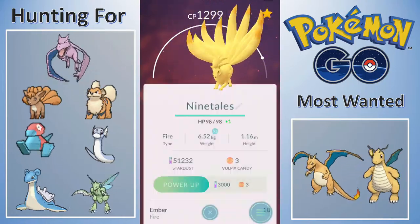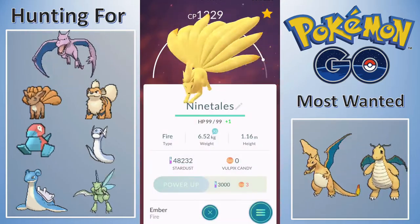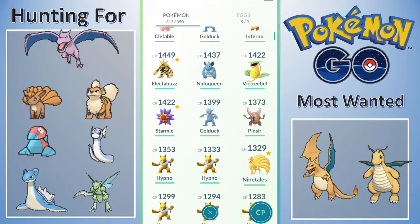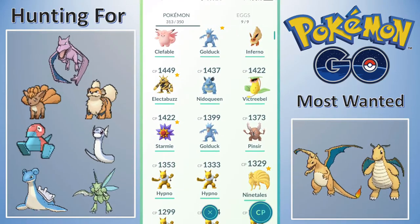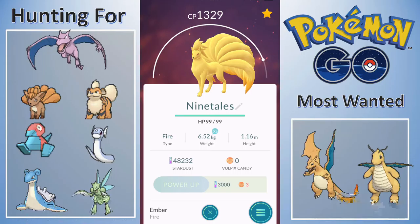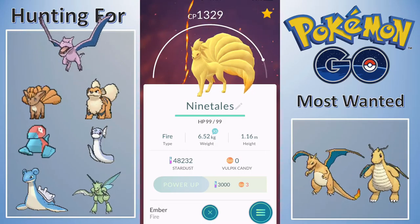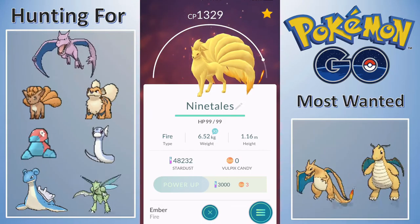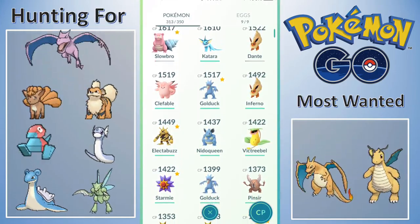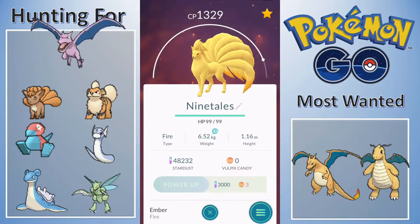I need to start saving Stardust again - I'm not being very stingy with my Stardust. We're gonna eclipse 1300, so it's 1329 Ninetales. Getting a really nice Ninetales going now. I want to get it to 1500 - it's at 1329 now and I can probably power it up four or five more times, which would yield approximately 150 more Combat Power, putting it at 1470. Then once I level to 26 I could get it to 1500, which I'd be super stoked about.